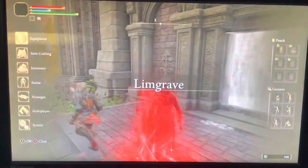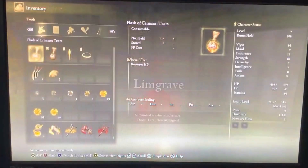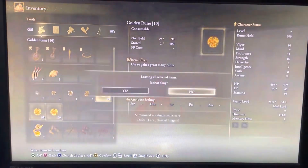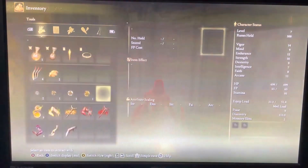Now when you're in the same world, the player that has the items to dupe — all he wants to do is drop the items that want to be duplicated to the other player on the ground, and we're going to be doing this with Ruins.